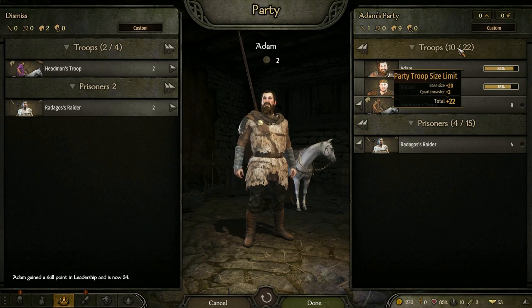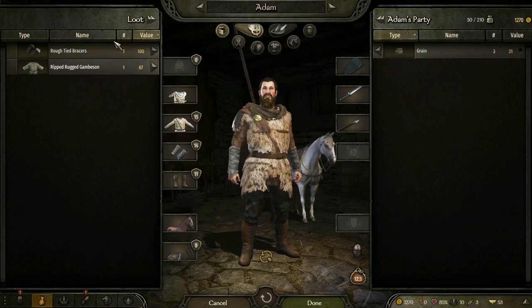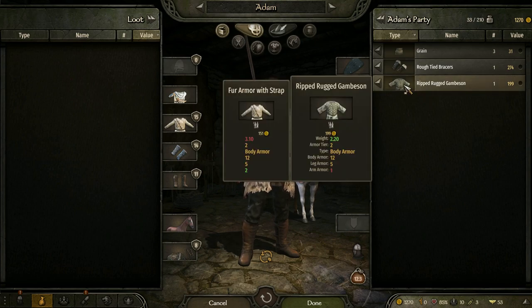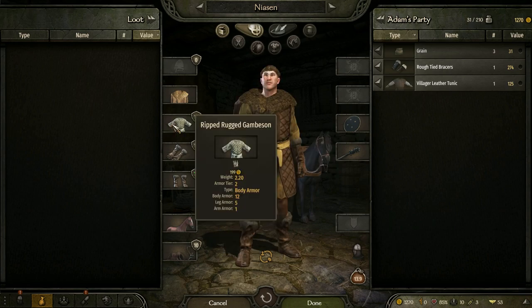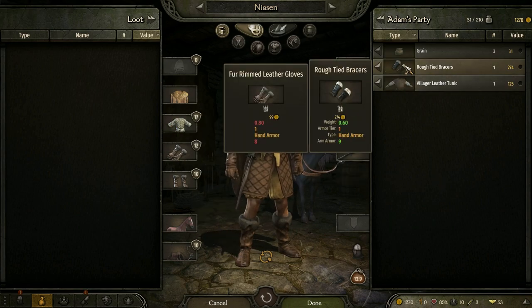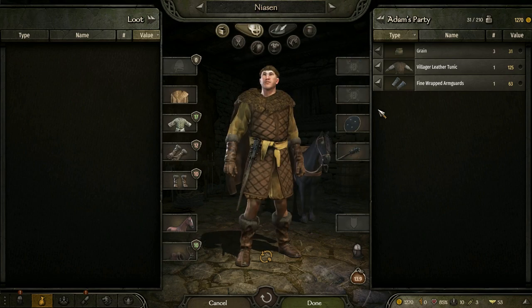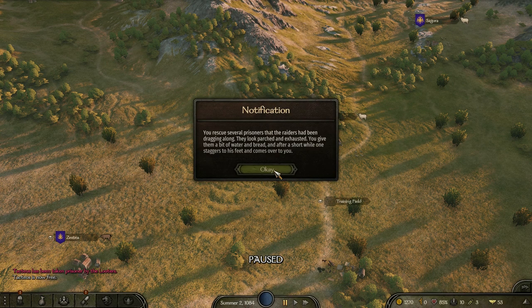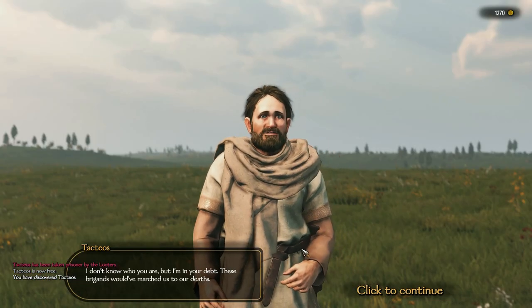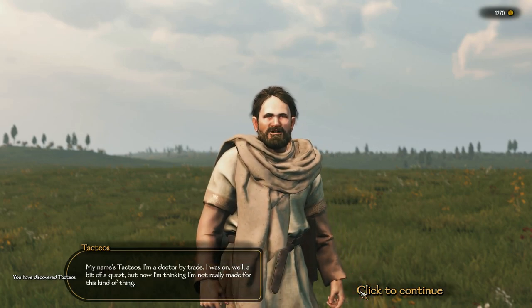I have ten troops - I'm not taking any more right now. Body armor is the same for me. This is an improvement for Niacin so I'll do that. I'll take the bracers. One staggers one of the prisoners to his feet and comes towards me. I don't know who you are but I'm in your debt. These brigands would have marched us to our deaths.